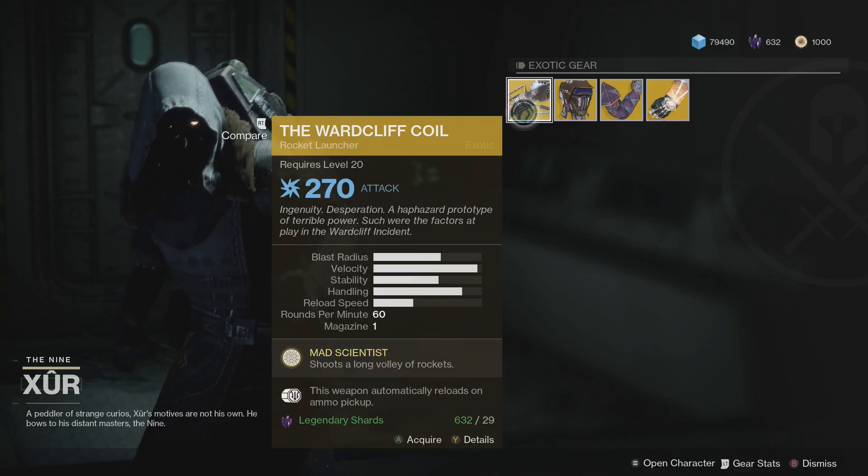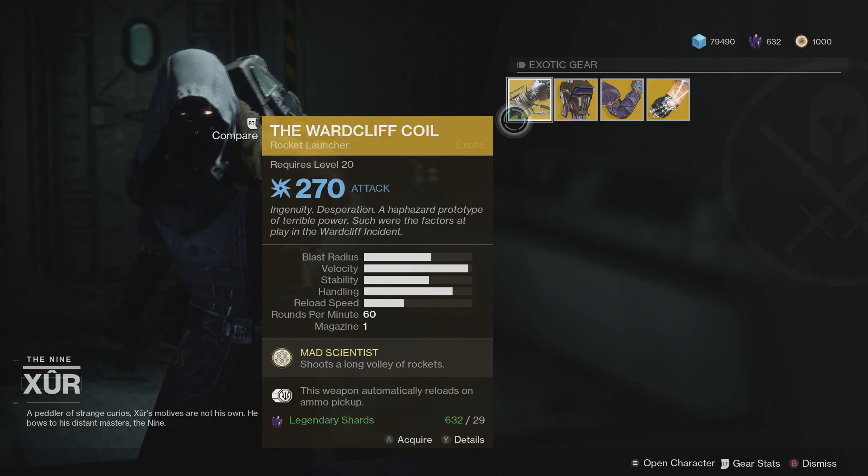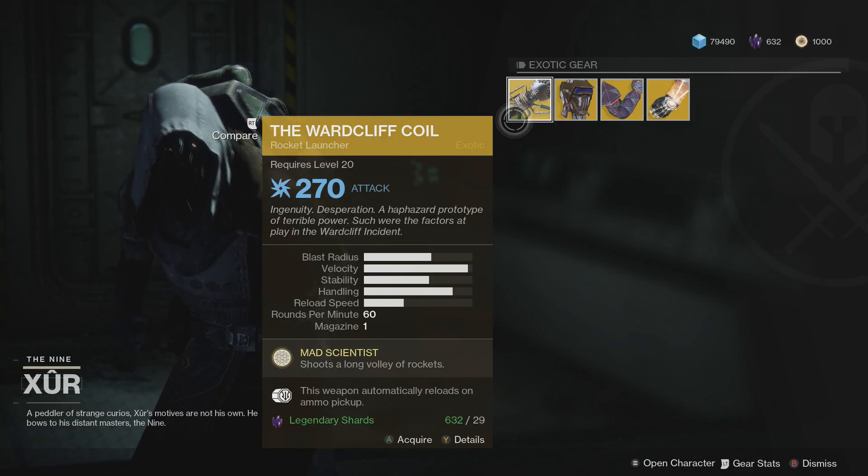The Wardcliff Coil's main perk is Mad Scientist, which shoots a long volley of rockets. I would highly recommend getting it because it is really good for the raid — it may not be Merciless, but it's a great pick.